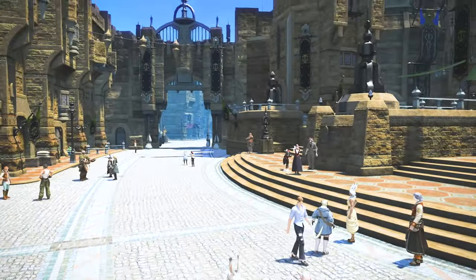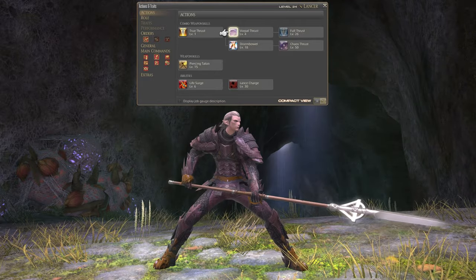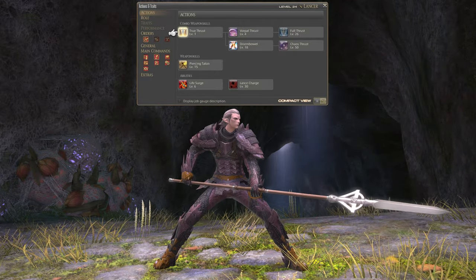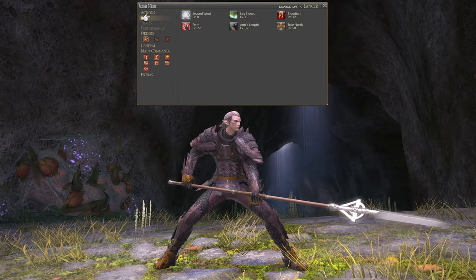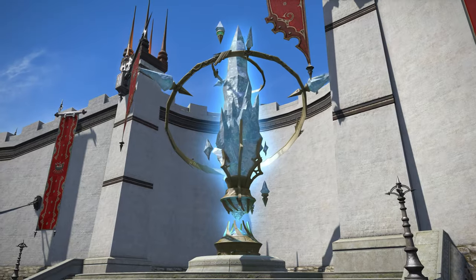Free companies — basically Final Fantasy XIV Online's version of guilds — can also offer buffs for food time and all sorts of other things, so it's definitely worth joining one early on. You can even ask to join the Xbox On one if you jump into their Discord server. Whenever you level up and unlock a new skill, head into the Actions and Traits section of the character menu and read the skill description — you might find that it can be comboed with some of your other skills for better effect.